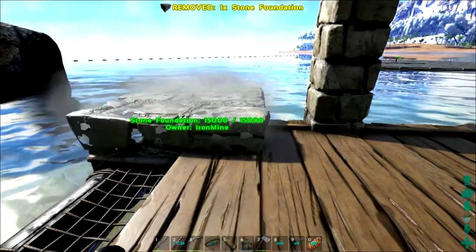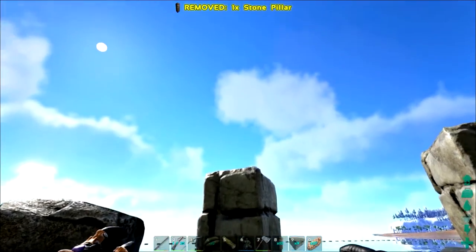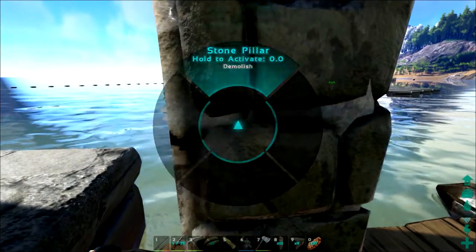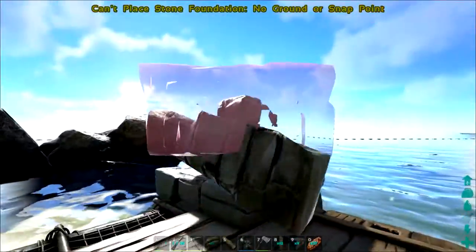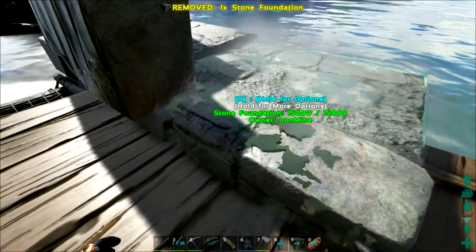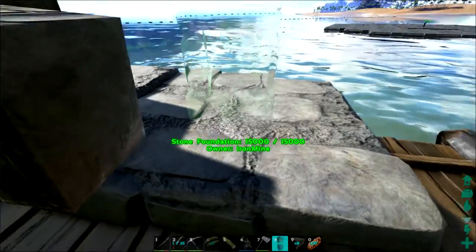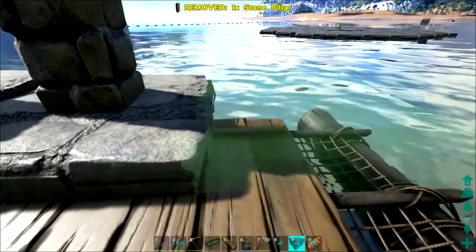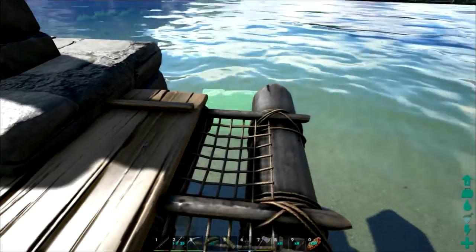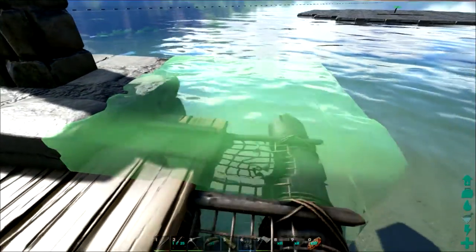I had shown you a way to lower foundations where you build up with pillars an extra pillar high, place the ceiling, come down, and use that to get incrementally lower. Well, there is an easier and less expensive way. All you have to do is snap off the foundation — there's another snap point where it snaps off the pillar, and it does the same incremental lowering as before. You can place another pillar and wiggle around to find the snap point off the pillar that sits a little bit lower.